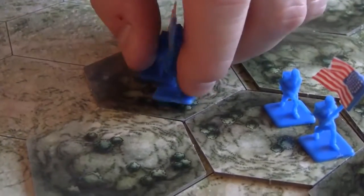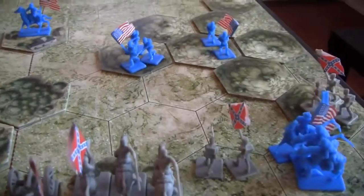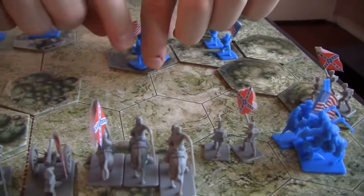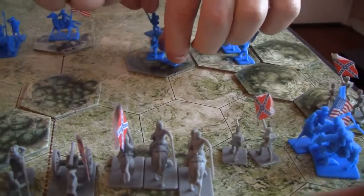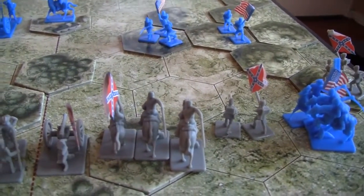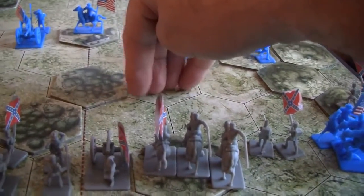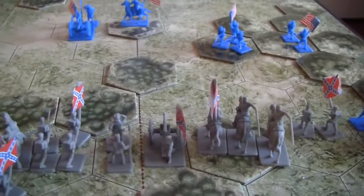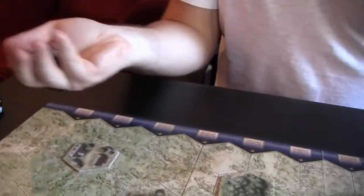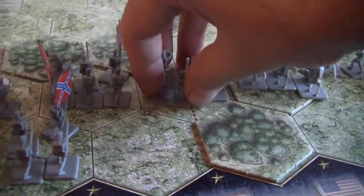Some of the other infantry moves up onto Pea Ridge. They are in range — four spaces — and they can fire their artillery at the cavalry. It looks like he's going to stay there, try to hold Pea Ridge, and fire down on that cavalry with their artillery. And he causes them to pull back, so these guys retreat one space.